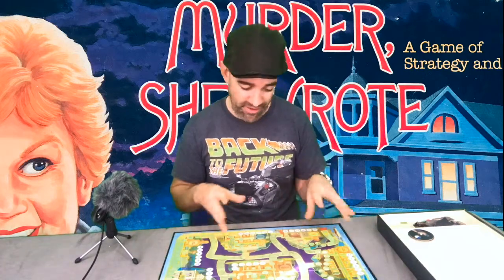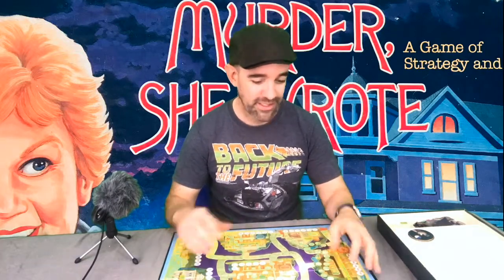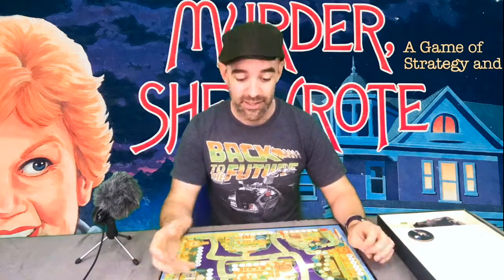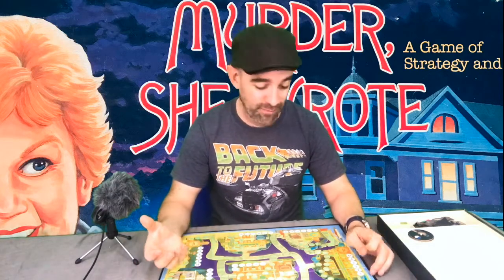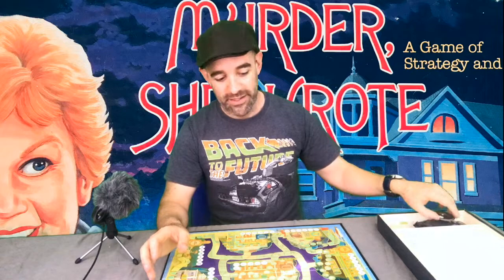The first thing you notice when you open this game is that the incredibly 80s wonky artwork is continued inside the box with this map, which is kind of a little bit like Cluedo. We've got these different places to go to — in this case there are houses and venues instead of rooms, and these different characters in each house. I've gone through the rules and played this a few times with friends. There are some interesting parts that make it quite fun, but there are some more 80s-style rules that haven't stood the test of time. Let's explain how you can play this beautiful retro game so that you don't have to read the rules.